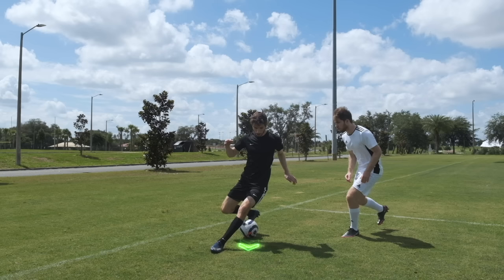When you have a defender on your back but you'd rather be facing them, one thing you can do is use the underside of one foot to pull the ball to your other foot. Then spin and use your other foot to pull the ball back toward yourself and away from the defender. And now you have the defender in front of you.